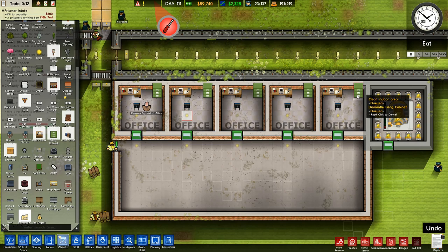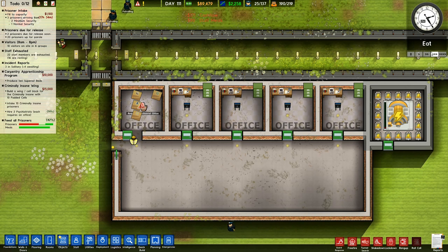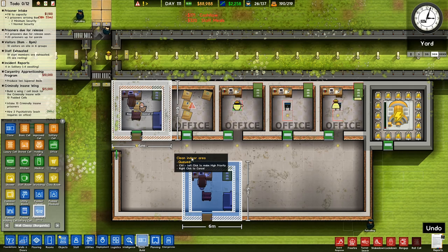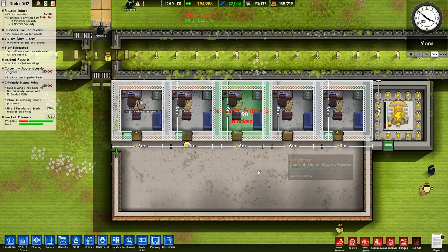I've got to actually click on each one to dismantle, so I will dismantle these. Don't forget to dismantle those, and that one. I will also dismantle the lights that have been requested. Those there will be removed. Then I will go with quick build, and I will go with psychiatrist's office. I'll drop that over the top. So I have five psychiatrist's offices down through here, which I think are going to look absolutely grand.